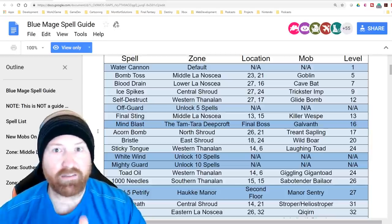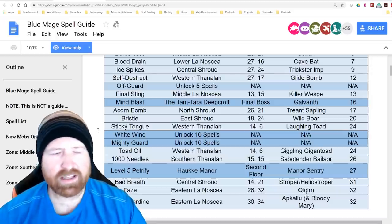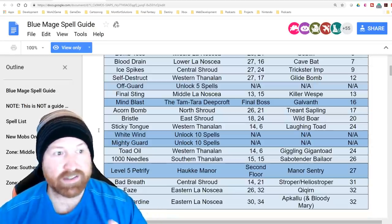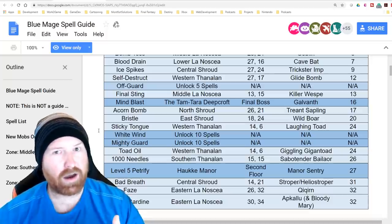Off Guard looks like it's a level 5 quest spell that you learn via your level 5 quest — they say it's at levels 1, 10, and 20, so they might have a mistake there and we'll have to wait and see. Final Sting from Middle La Noscea at 13,15 from a killer bee — this is also a larger mob hanging out with the smaller bees.